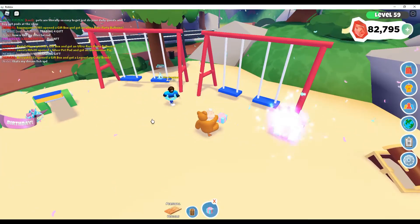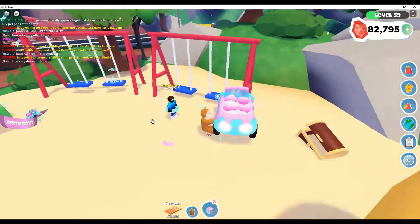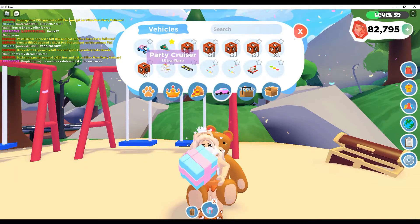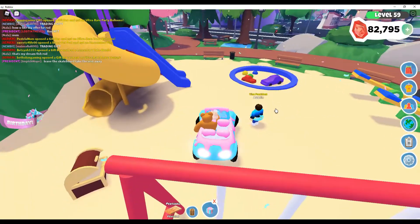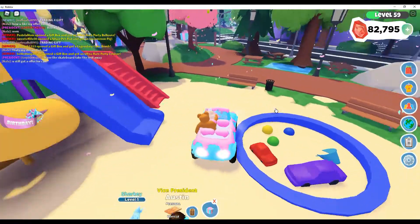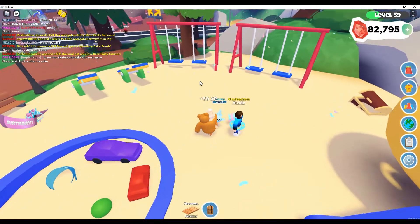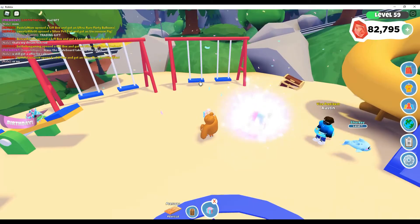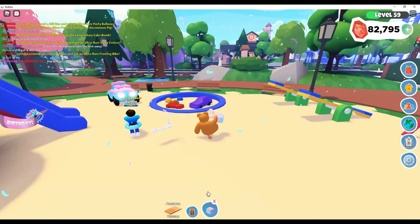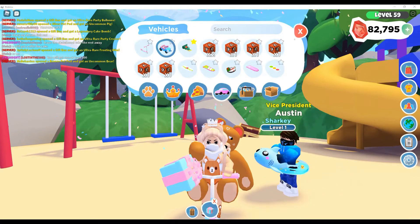The first one — hopefully it's a pet — oh, it's a car! I like it. It is a Party Cruiser and it is an Ultra Rare. It looks like a very tasty treat with all this icing and stuff. And then here's a scooter, and that is a Rare.